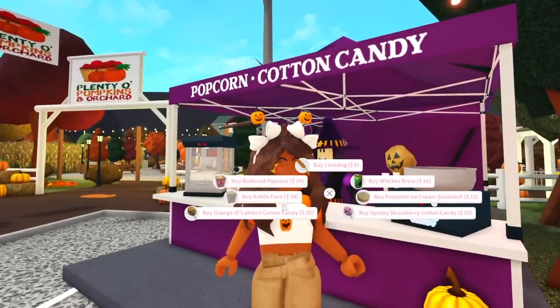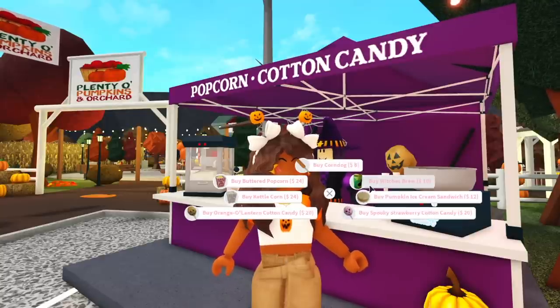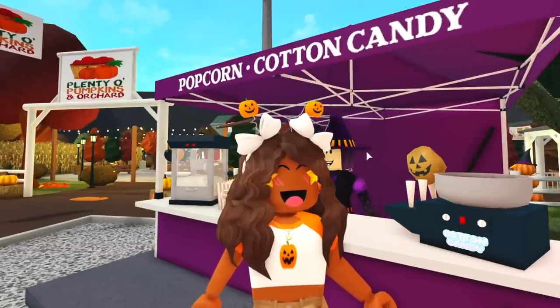So we can buy a corn dog, buttered popcorn, kettle corn, an orange lantern, cotton candy, a spooky strawberry cotton candy, pumpkin ice cream sandwich, and of course witch's brew — which is probably at the grocery store, the BFF Supermarket.